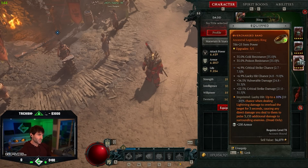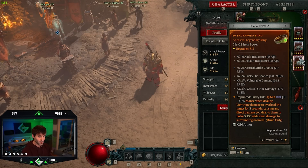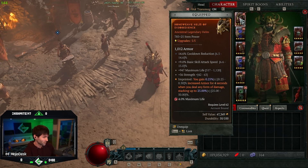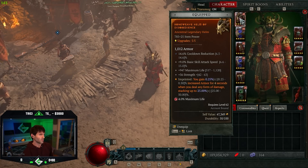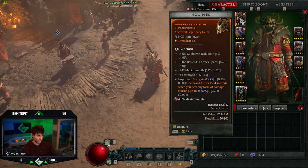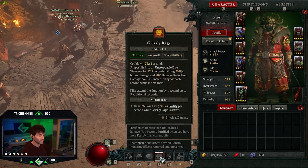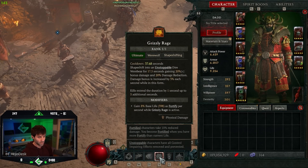On your rings, you want the standard crit strike chance, crit strike damage, and vulnerable damage. The fourth perk is up to you — you could roll maximum life or additional crit strike damage. Now, a lot of people ask why I'm not running Tempest Roar. I just don't think Tempest Roar is worth it for this build — the sacrifices in terms of losing basic attack speed, cooldown reduction, and maximum life to put on Tempest Roar aren't worth it. I find I actually have more downtime with Grizzly Rage when I run Tempest Roar, so for Stormclaw Druid, Tempest Roar is not the play. I've done lots of testing and I just don't like it.